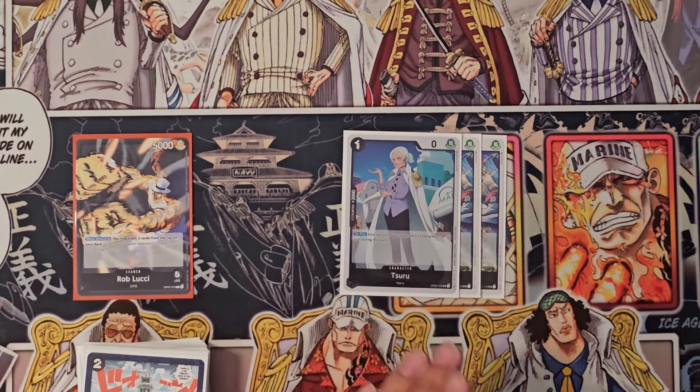He's playing his own Kaku, which is fine. I'm thinking this might be the turn to play Issho. He's playing Rob Lucci with Tempest Kick — a little problem for us. But he discards the Tempest Kick, which is good for us. He attacks, uses his ability — we're at 10, and that's three Tempest Kicks we've lost, which really hurts.